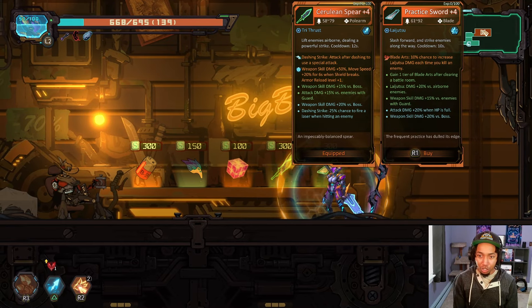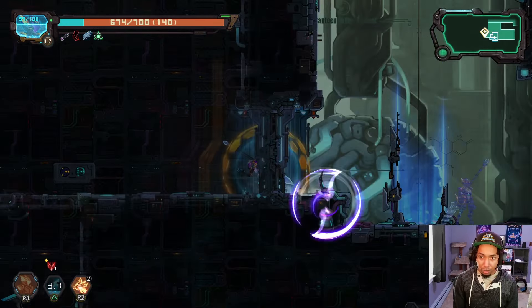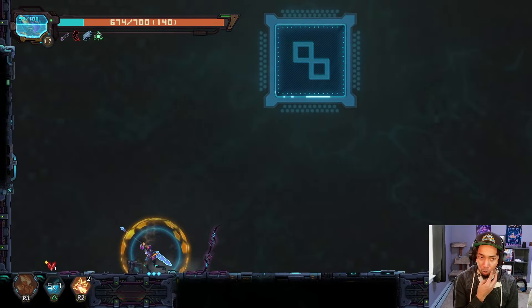Something below us. It is still a good idea to kill everything you can — they all drop money. Relics are kind of hard to come by so if you don't have money for them you're gonna be crying. Three evolution recharges — I actually don't think we need that. Weapon skill damage — a lot of weapon skill damage as a matter of fact. I wonder if that's better than the Dash Strike laser. Armor reload level plus one — weapon skill damage up, move speed 20% when shield breaks.